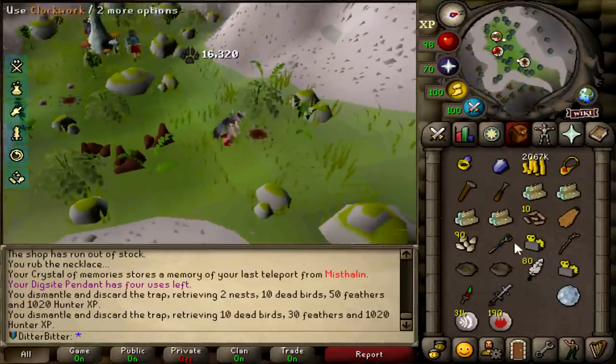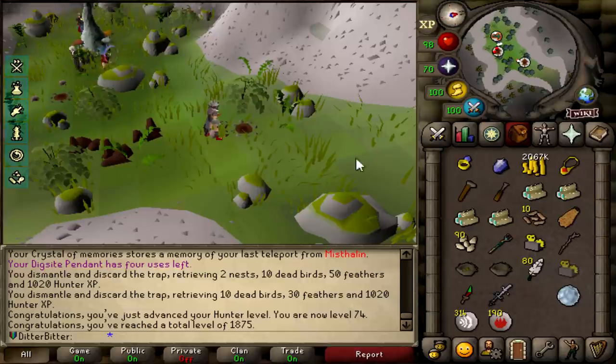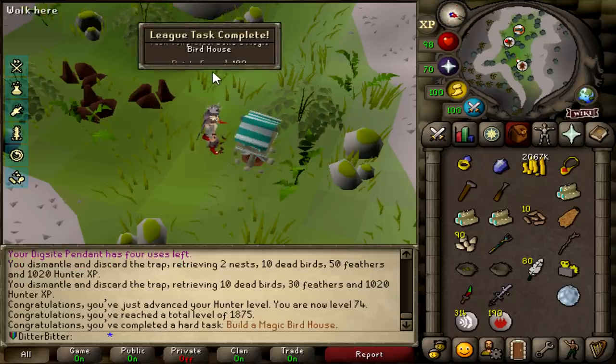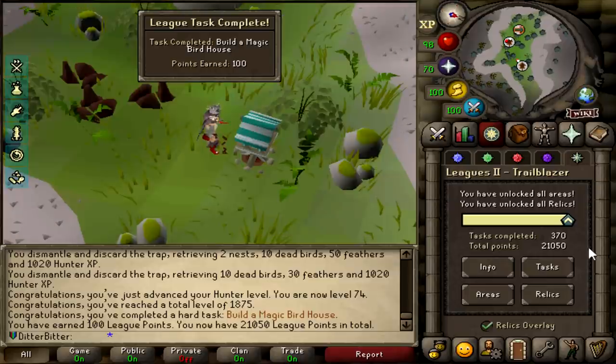And this is 74 Hunter, which now means we can make birdhouses with magic logs, which should be another task right here if I'm not mistaken. Make myself a magic birdhouse - build that. Boom. Is that 100 points? Yes it is, very nice. Does that put us up to 21k? It does - it puts us over 21k.